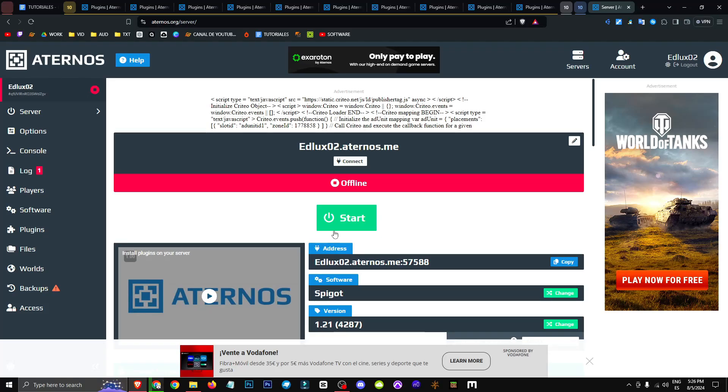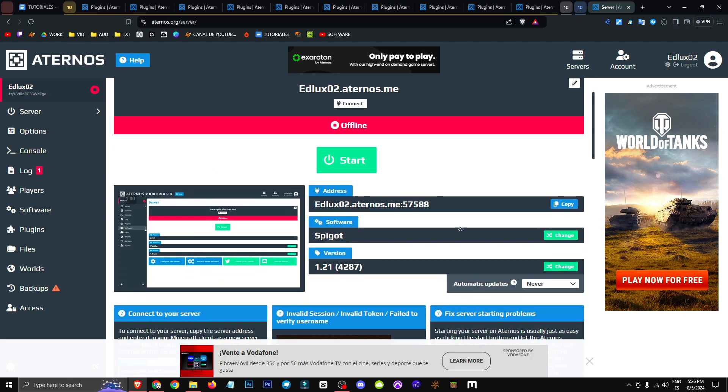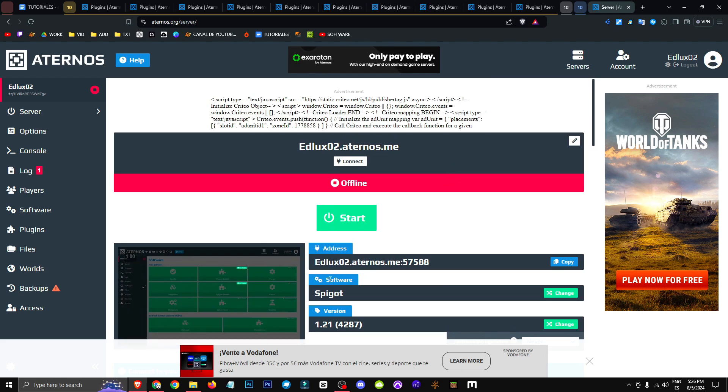Hey everyone, welcome to a new video where I'll show you an Aternos plugin that lets us view other players' inventory. This plugin is for version 1.16. I can't guarantee it works in later versions, but it's designed for 1.16.